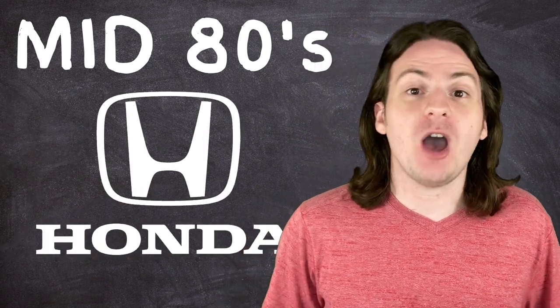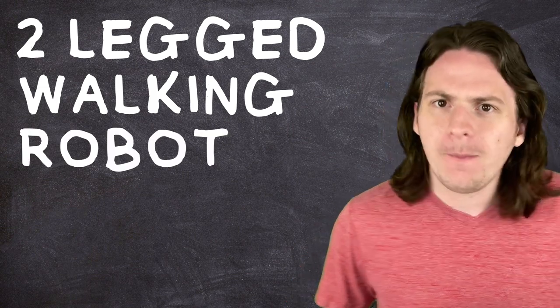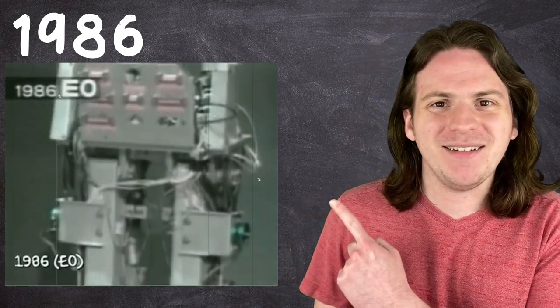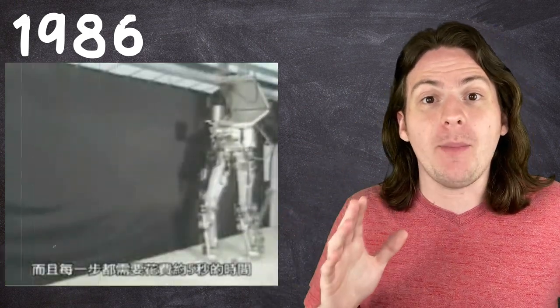Our story begins in the mid-80s at Honda. The same company that made your mom's old minivan was out there making robots. The field of robotics wasn't exactly new at the time, but they weren't looking to make any old assembly line robot — they wanted to make a two-legged walking robot. They weren't sure what the applications would be. Nobody had ever done such a thing. But they did have money to burn and a whole bunch of lab techs who were super into anime — and that is literally the only reason. In 1986, they completed work on E-Zero — E for experimental, zero for, well, zero. It may not have been glamorous, but they had successfully created the first robot capable of bipedal locomotion, basically the first robot that could walk like a human.